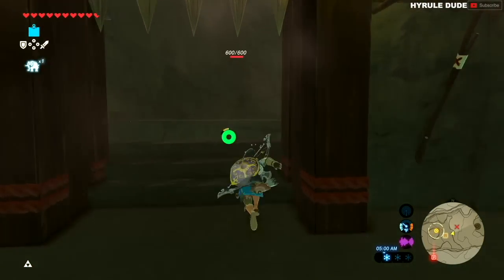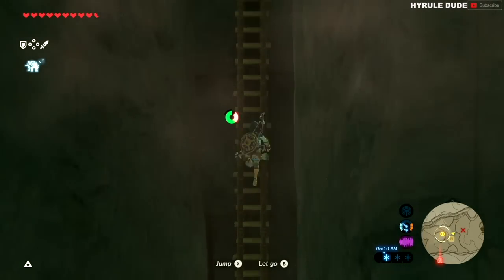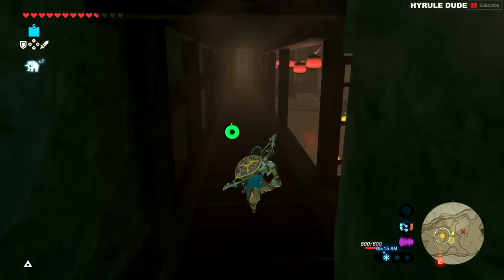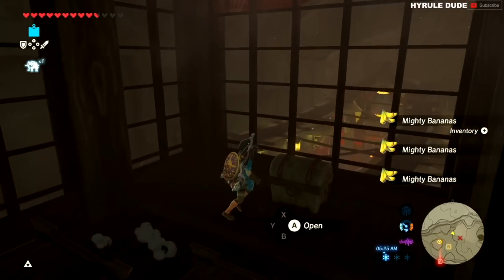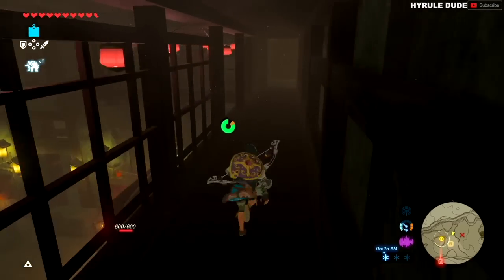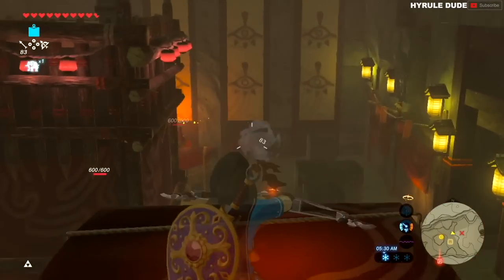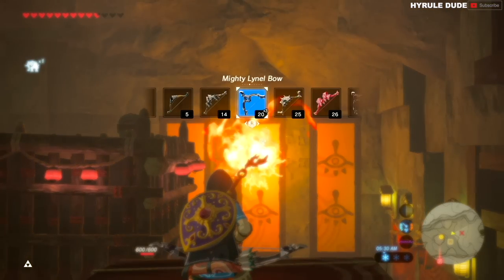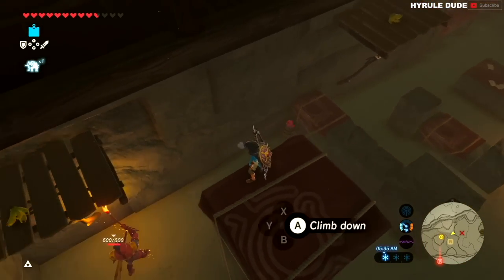Let's continue going through the hideout so I can show you all the locations you don't want to miss. First, when you go up the ladder you'll see a bunch of mighty bananas that you can collect — and don't forget to open the treasure chest to get a topaz stone. After collecting all of the mighty bananas, run down the hall and jump onto this platform. Make sure to burn this wall hanging because there's a hidden room behind it with a bunch of gold rupees.